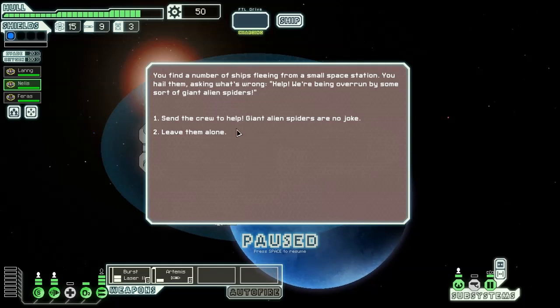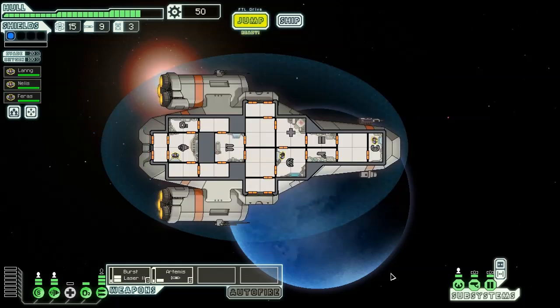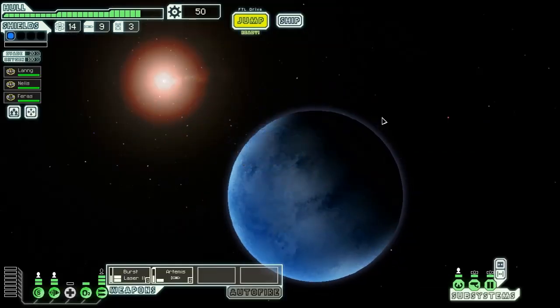We jumped to this distressed drone because often you can get good rewards without fighting. This particular event is kind of infamous — the space station is being overrun by giant spiders. We could send our crew to help them but they might die. It's probably not worth risking one of our three crew — why would you want to help spiders? You don't want to help or mess with spiders, so we're just going to leave them to their fate. If we had had some other items there would be some blue options that would give us a guaranteed chance of success, but we don't have anything like that.